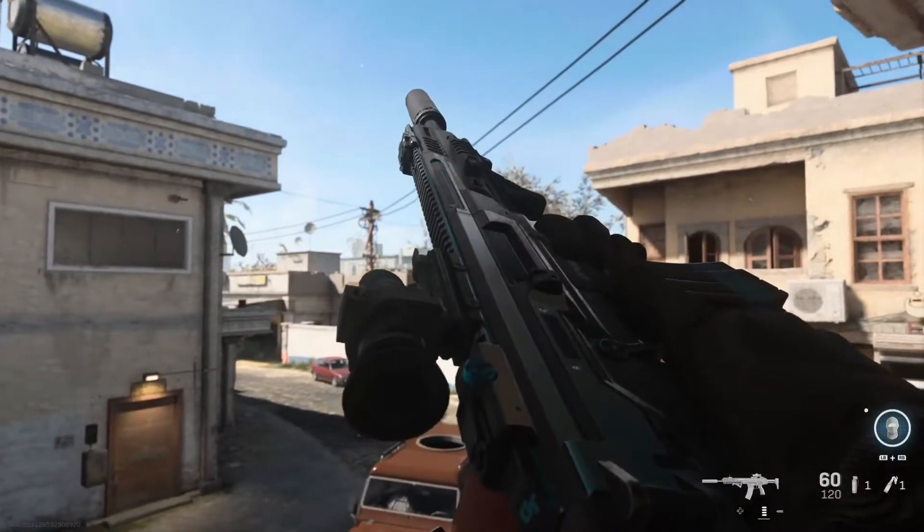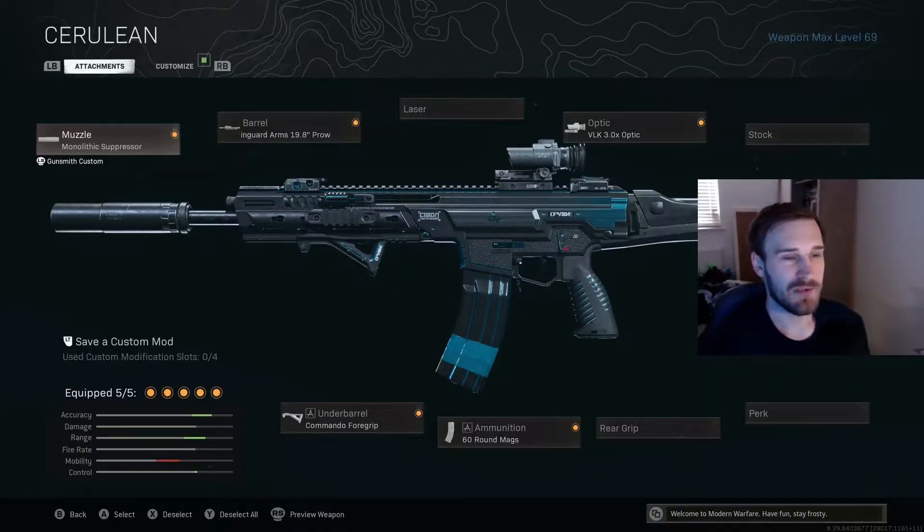I feel like the Kilo has been a little bit overlooked, with obviously the DMR being so overpowered recently, and now that we've got the FFAR and the AMAX starting to take storm in the Warzone. I feel like everybody's going to be using those, which means the Kilo is just being a little bit overlooked. But as you'll see from some of the clips I show you, it still hits from range and up close. My loadout is in the background — feel free to use it. This is just what I run in Warzone, and these are all the attachments I found best to use.